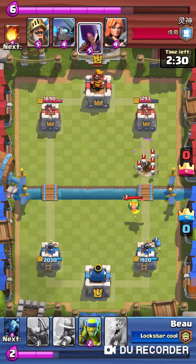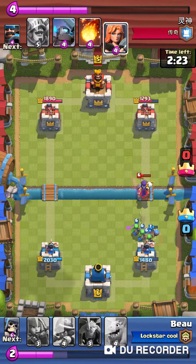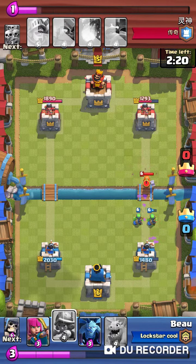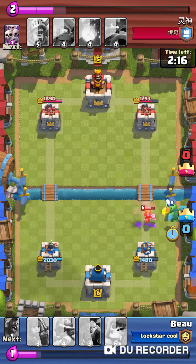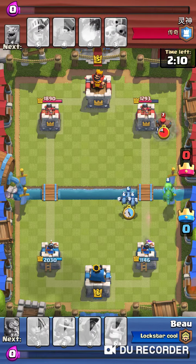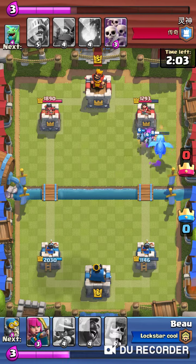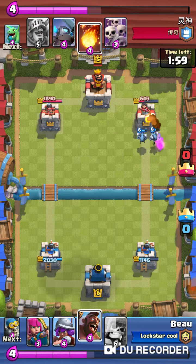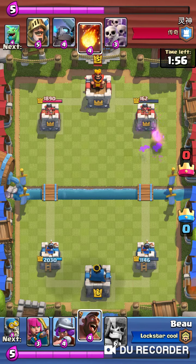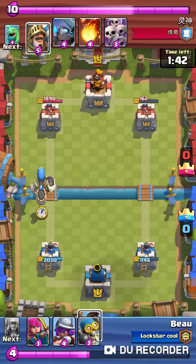We got a little damage done but the bomber was a terrible drop — it did help against the witch a little bit. I probably wouldn't have done that had I known. Sometimes it's good to wait, it's good to be patient — patience is a virtue. We're pushing with some minions and another baby dragon, and I'm thinking about the fireball — why are you gonna fireball? Get rid of that fireball.